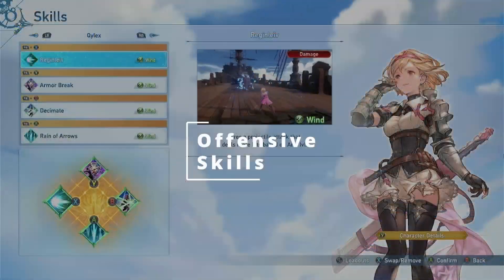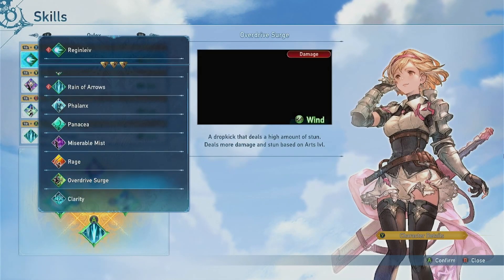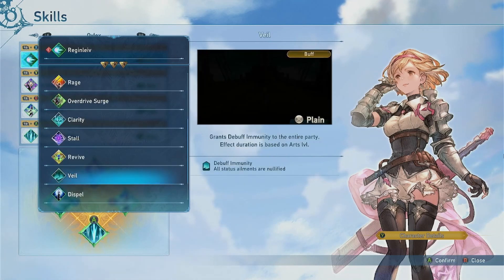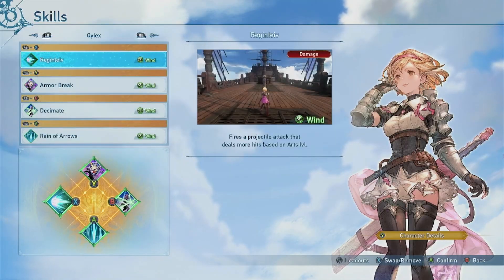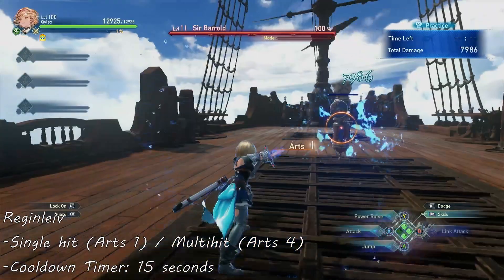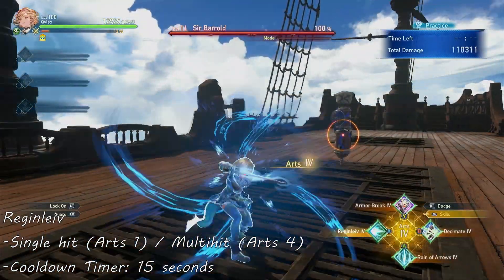Next, let's cover everything about skills. The MC has the most skills with a total of 16, with 7 offensive skills and 9 defensive skills. Starting with offensive skills: first would be Rake and Leave, a single hit attack with a fast cooldown of 15 seconds. It's a decent quick damaging skill that can be useful for some builds.